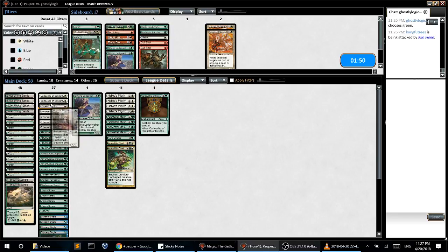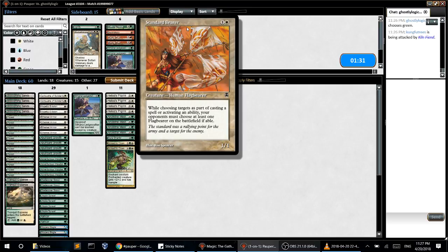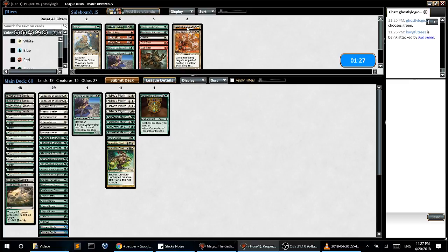Maybe just do something like this. I don't think Standard Bearers are good enough because they can side in Electrickery, and we're probably going to do that anyway — it only stops a few things anyway. So let's try this.